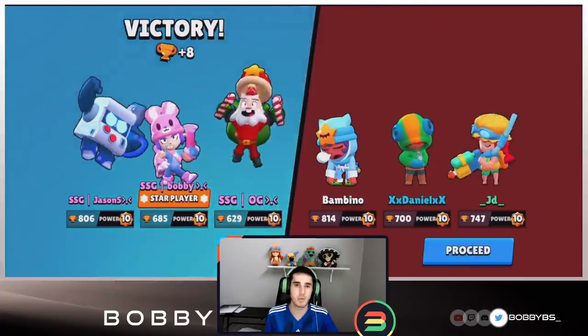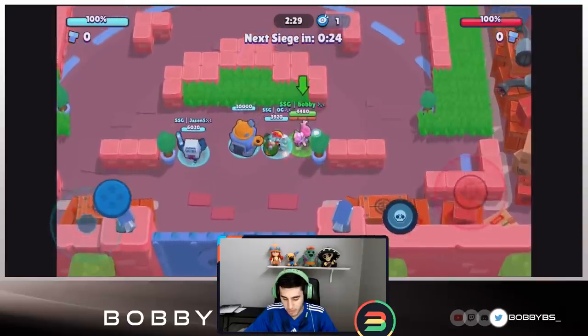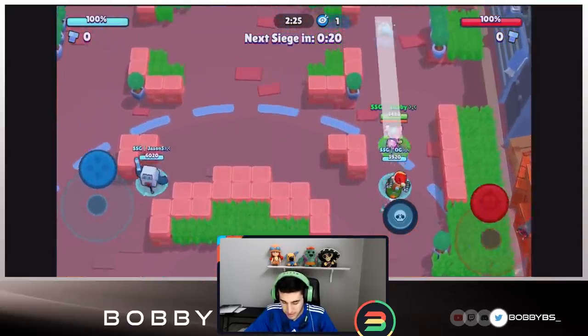Here we go into the next game. We're facing a totally different comp, so we're going to go for kind of a one-push type of comp. They've got Frank, Pam, and Mortis — it's actually really good defense.